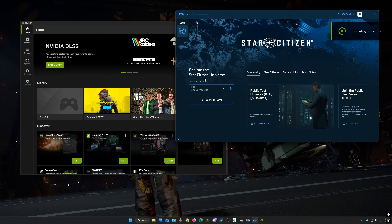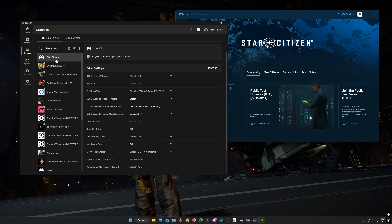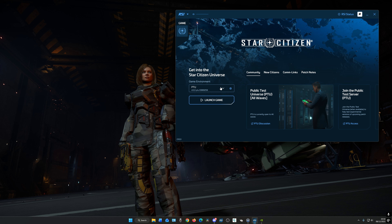Star Citizen 4.5 brings a lot, especially in the graphics department. In my previous videos I tested Vulkan on HDR and SDR, but today I want to focus on something else. A lot of people cannot use NVIDIA Smooth Motion in Vulkan — myself included — the game crashes and we get a black screen. So today I've turned the game to DirectX 11 and I'm going to go to my graphics settings and enable Smooth Motion.